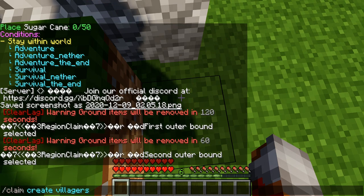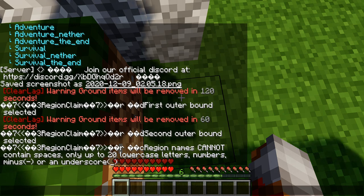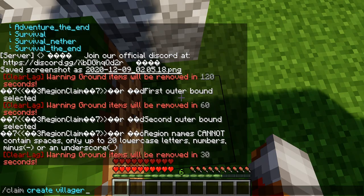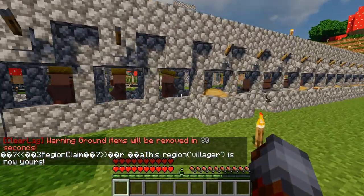Now it's important that the claim name is all lowercase. If you try uppercase, it won't work. It has to be no spaces, only up to 20 characters, all lowercase. Also, no numbers, minuses, or underscores. So, ta-da! I now have this protected.